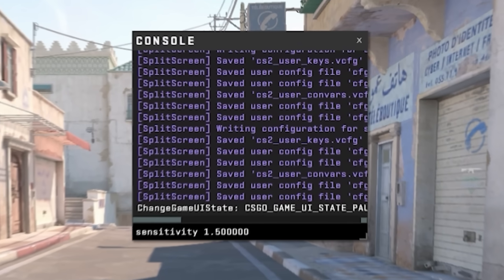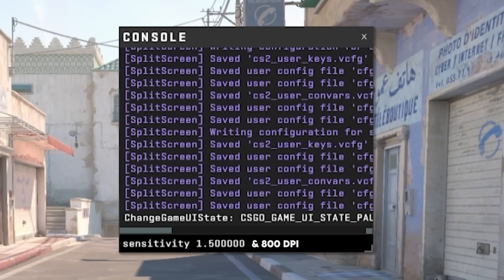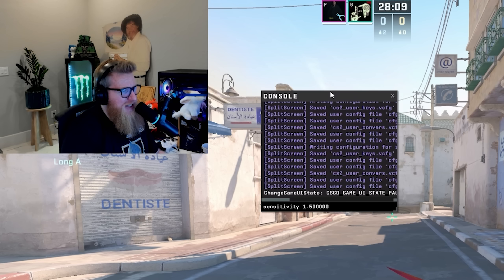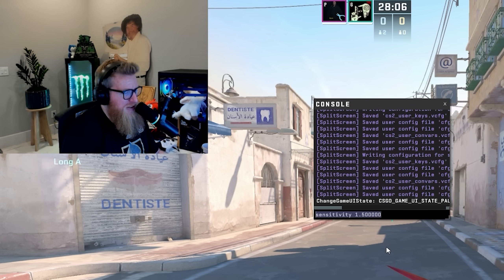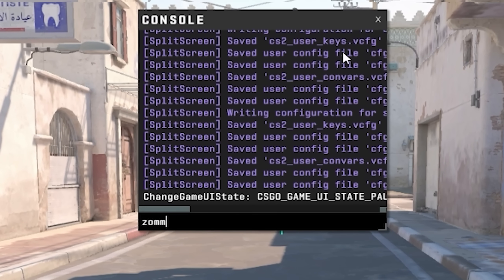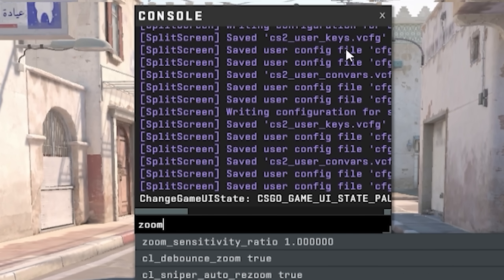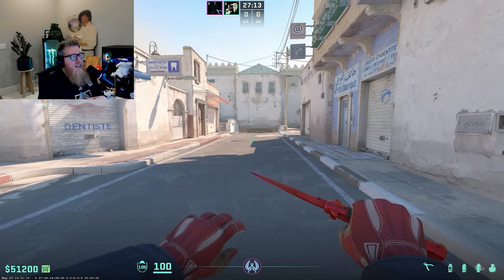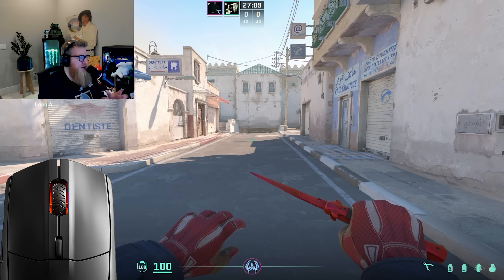Next up, sensitivity — I'm still at sensitivity 1.5 at 800 DPI. This is pretty much what I've played forever with very little change and it's where I like to stay. Some would consider it fast; I use a heavier and larger mouse, so the high sensitivity doesn't always look like it. For zoom sensitivity it's just default — I've messed with it a couple of times and immediately regretted it and put it back to one.